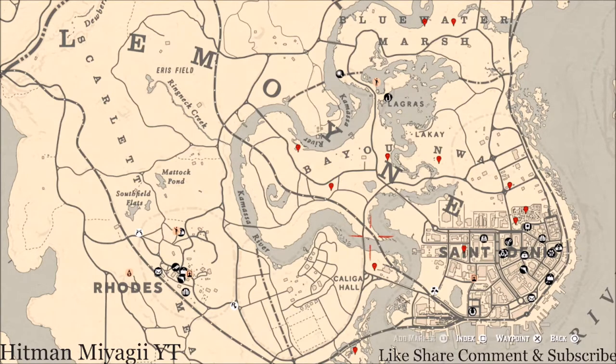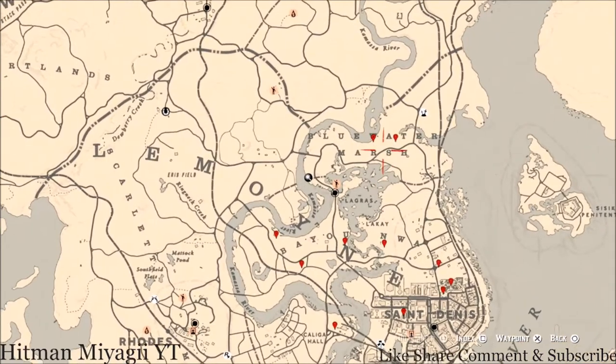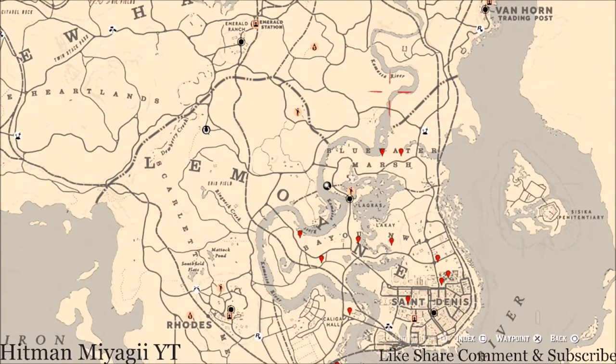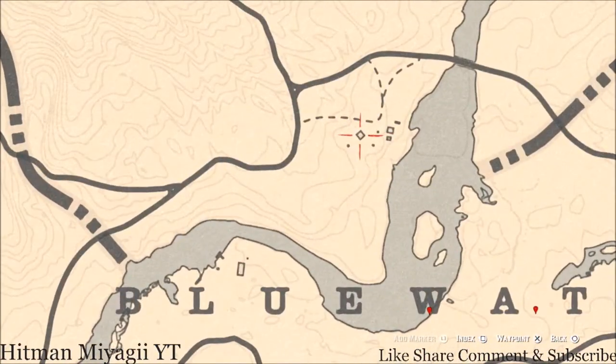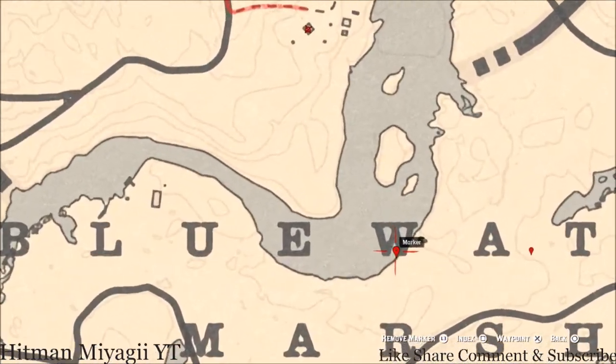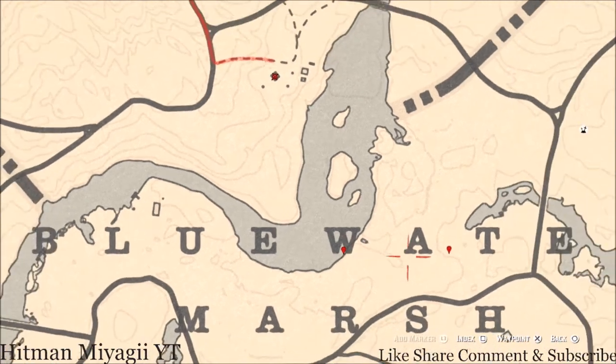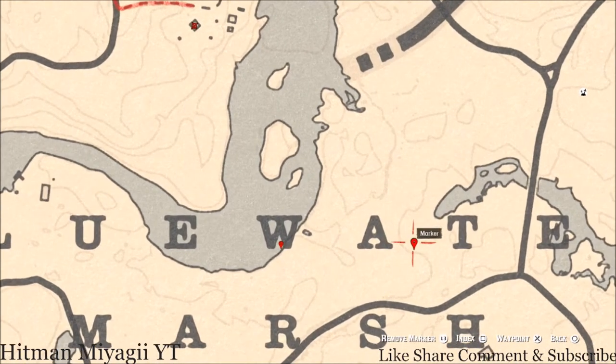Let's start up here — there's an antique alcohol bottle inside this house, inside the sink cupboard, which is an Old Time Gin bottle. Down here at our first marker there's an ivory comb which is a family heirloom; this family heirloom is inside the boat next to the sink.